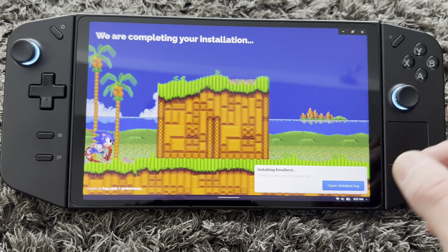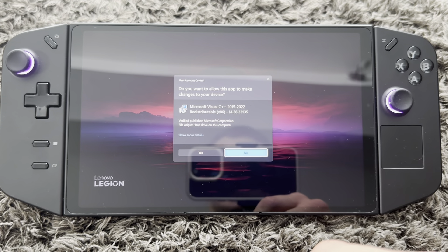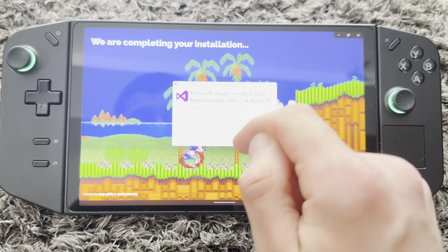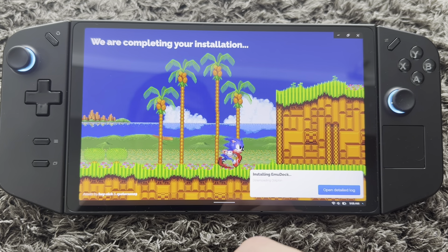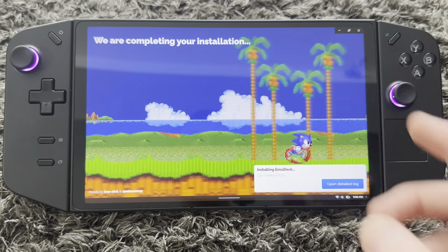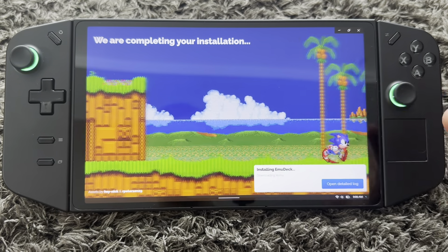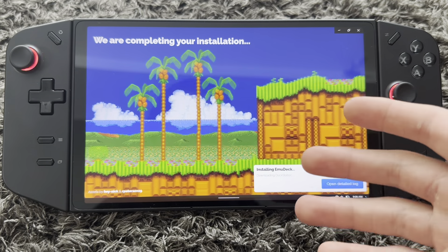This is now going to install some things — just wait for this to load. This thing went into sleep mode twice already. Press Yes when prompted — that's obviously needed. If you get any other pop-ups just press Yes. It's not a virus, okay — you can trust me.